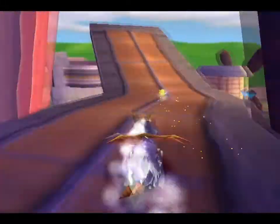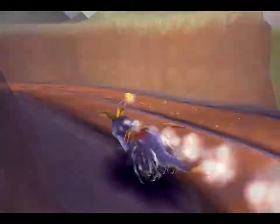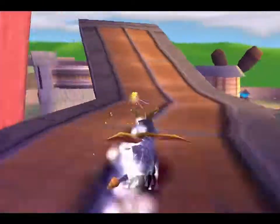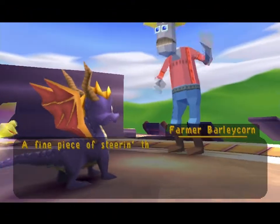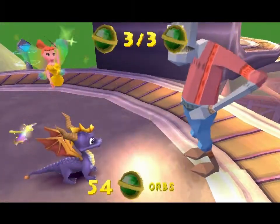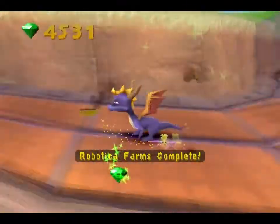Okay we're good, bleh bleh bleh. What — it just stopped the charge. Okay this time we'll get that last gem that we left behind. I forgot where it was — oh we missed it. Now I know where it is for sure, so the next time I go through I'll be able to get it. Hopefully we can just get this pumpkin — got it! 'A fine piece of steering that was, dragon! Here take this thingamajig I found in the cow pen.' Excellent — the last orb! Now we just need to get that last gem. Robotica Farms complete!